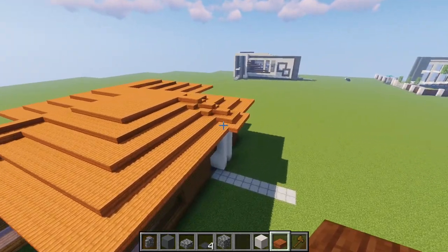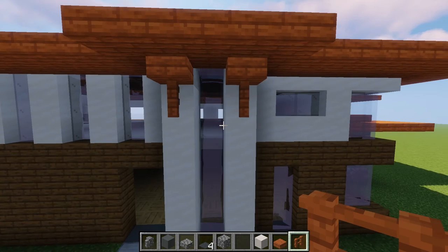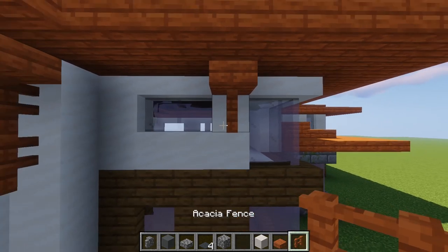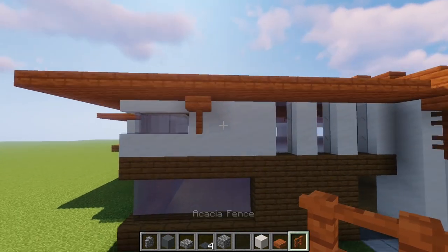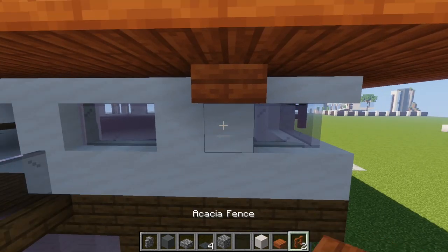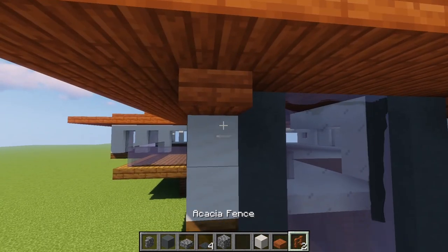Now we do some decoration around the house. We go to this block and add one slab, another slab over here, and two fence posts — extend one more. Then go to the side and add one slab and a fence. On the left, next to the window, do exactly the same — just one fence like this, giving it some detail and a finishing touch. For the front done, go to the side: place one next to this window — a slab to make it a full block, then a fence underneath, and on both sides of the white block, two acacia fences.